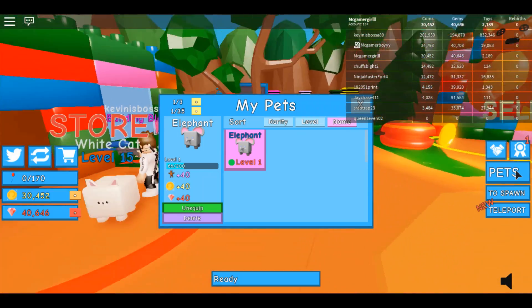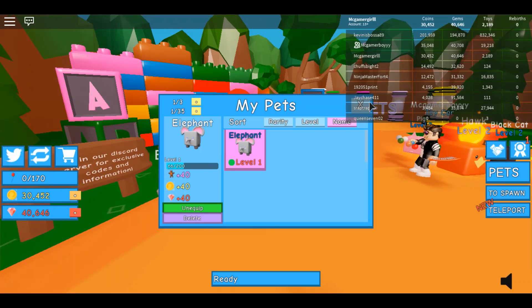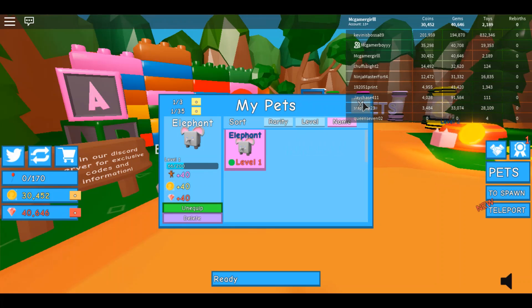My hawk is more creepy. No, my elephant is cuter. My pig is more cute. The elephant says it gives you 14 moves, 40 gems and 40 coins.